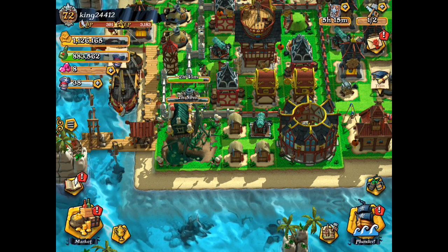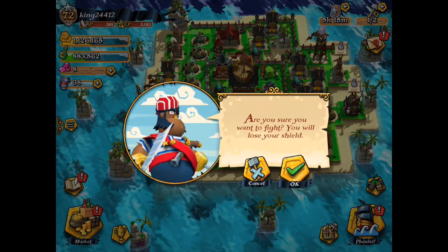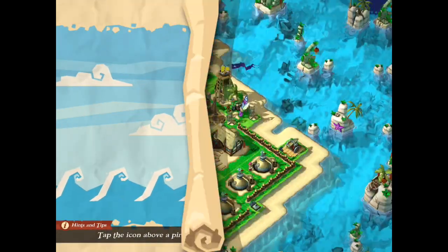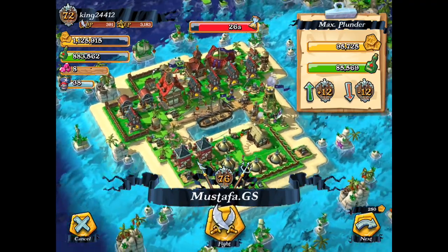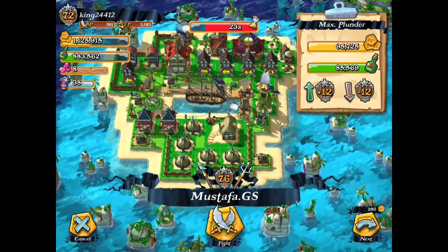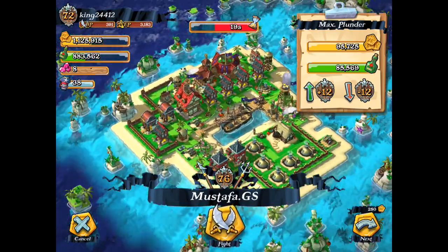Rovio really knew what they were doing when they made this game - it's super awesome, looks great, and just a lot of fun. So we're gonna move on and find a raid and see if we can find it pretty quickly. Might just attack the first one we come across, which is always fun. And that's what we're actually going to do - attack this first one we came across.